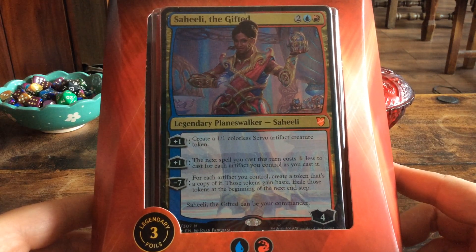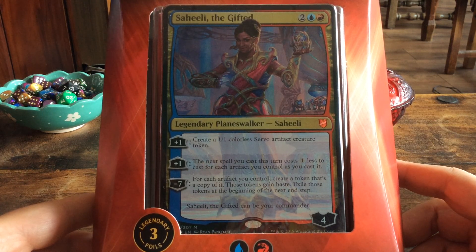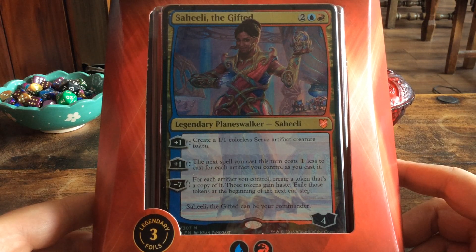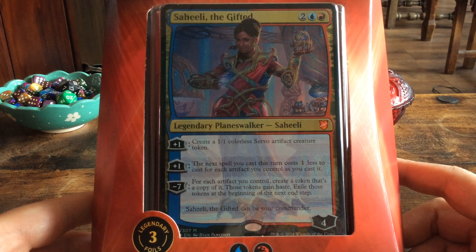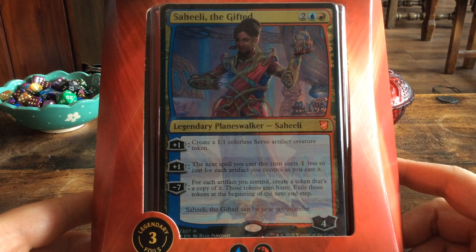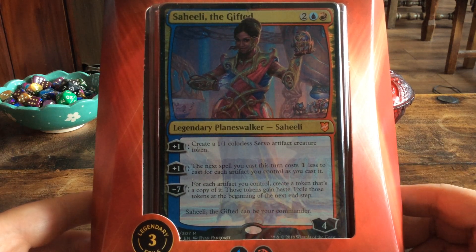Artifact matters. First of all, we get the main commander, which is a planeswalker. Saheeli costs four mana and has four loyalty. The plus one ability creates a 1/1 colorless servo artifact creature token. The other plus one makes the next spell you cast this turn cost one less for each artifact you control. The minus seven creates a token copy of each artifact you control; those tokens gain haste and are exiled at the beginning of the next end step.